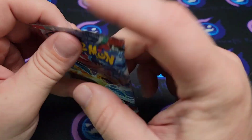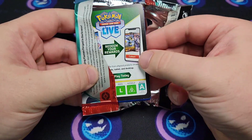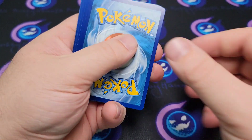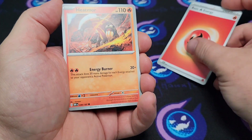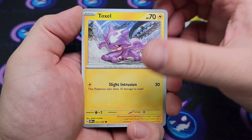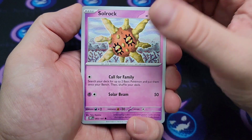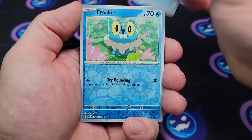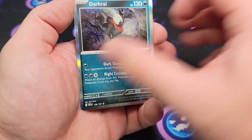Come on guys, we need something in this pack. Fire energy, Heatmor, Lillipup, Toxel, Charcadet, Toadscool, Solrock, Dugtrio, Letter of Encouragement — come on now. Froakie reverse and another Dark Rai holo. Not a damn thing.